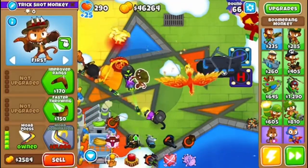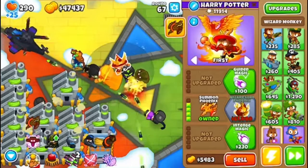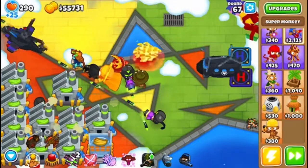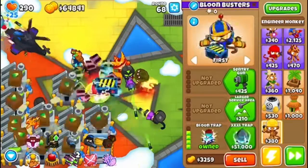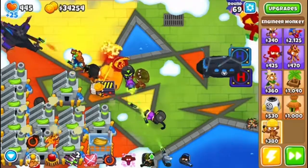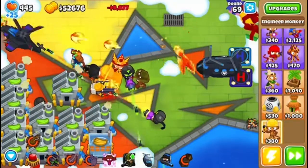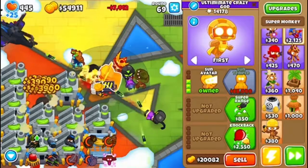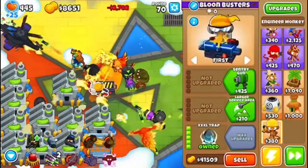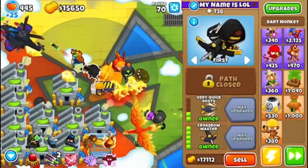I'm gonna be getting the MOAB Domination soon, and the other $50,000 upgrades for the Sun Temple. I'm going to be getting this Bloon Trap — not because I need to, I just like to have a maxed out Temple. It will get me money; it gives you money if you have $50,000 worth of support. Now I have these all ready — the Crossbow Master.